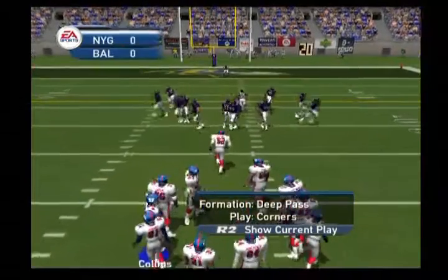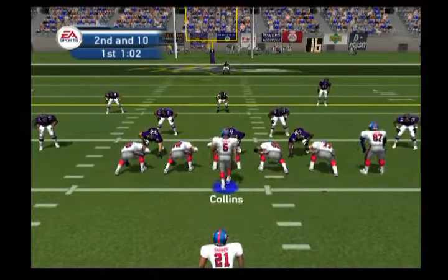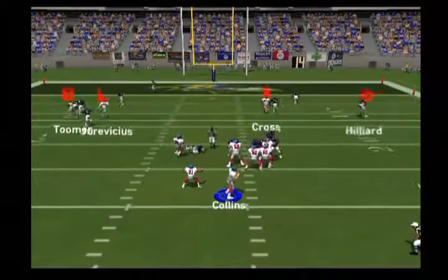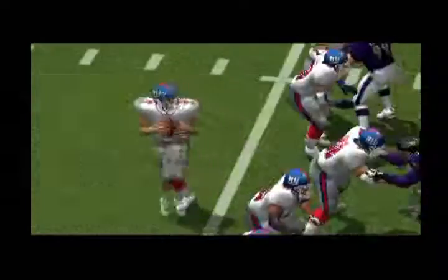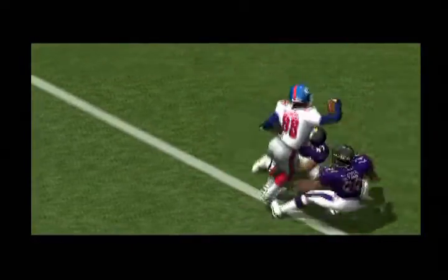Ball on the 23-yard line. Back to throw — Collins lets the pass fly. Harris with the take down at the 5. He catches a bullet for the first down. That's a good thing he caught it — you don't want to drop those passes for first down.